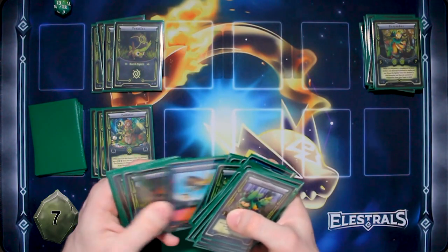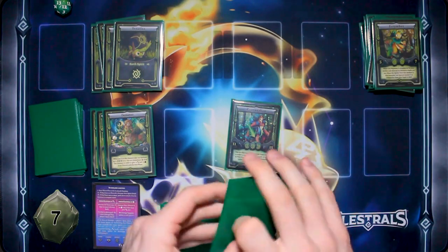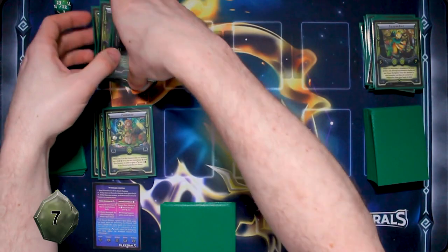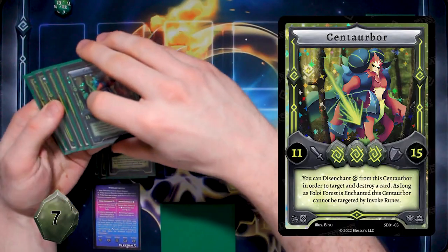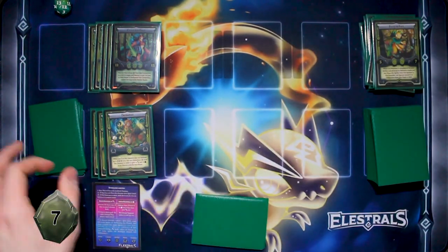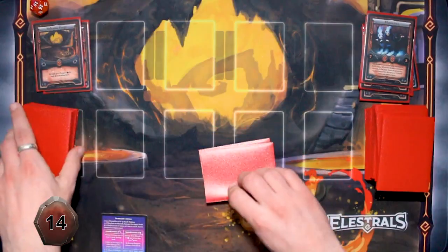Wait — I couldn't have attacked; I didn't have two Elestrals on there. Okay, so I've Special Ascended into Centarba who has four spirits underneath him. And because I've Special Ascended, I can attack you directly doing four damage to your spirit deck.